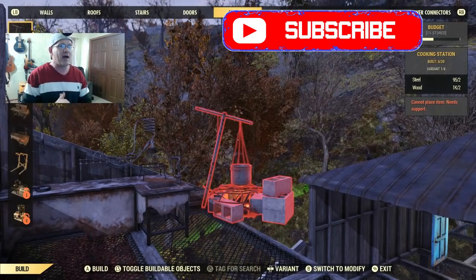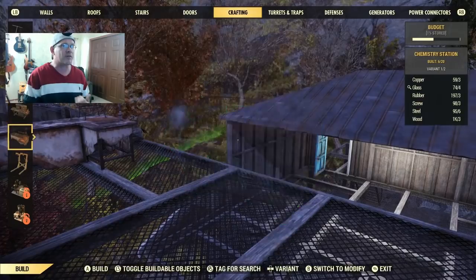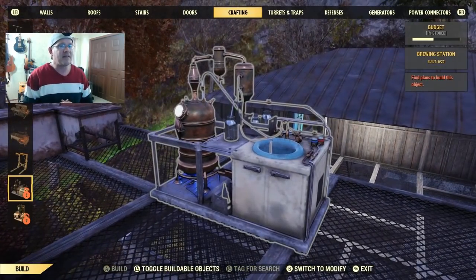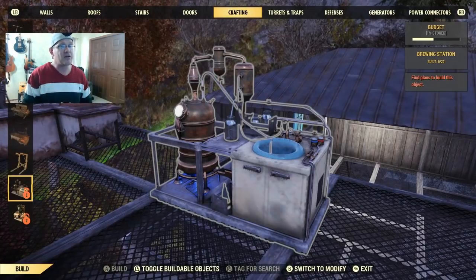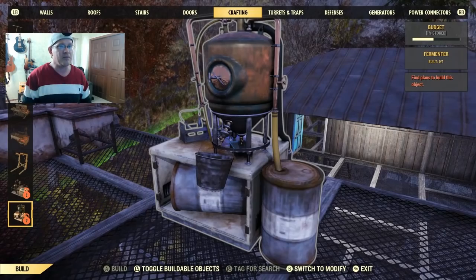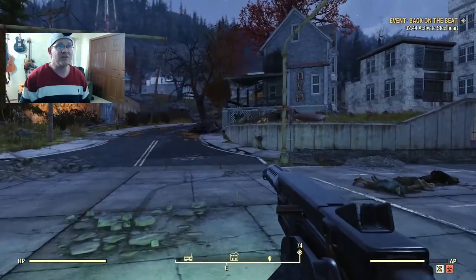More importantly, this patch brings us a couple of new crafting tables to mix things up in the wastelands. We're going to get a fermenter as well as a brewing station - you can craft these and put them in your camp. But if you go there right away you'll realize they're locked; in order to craft them you have to unlock the plans.